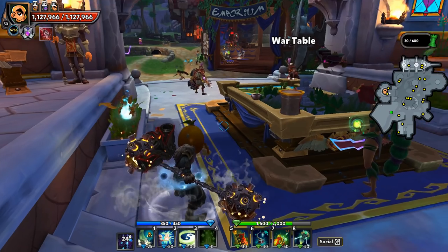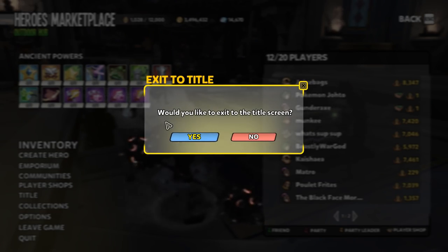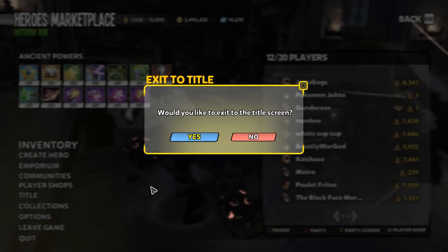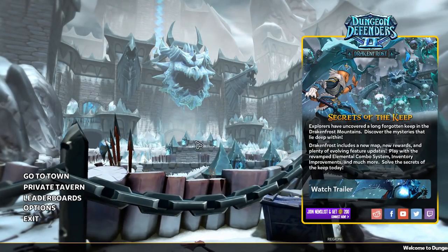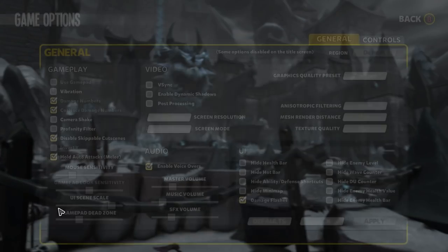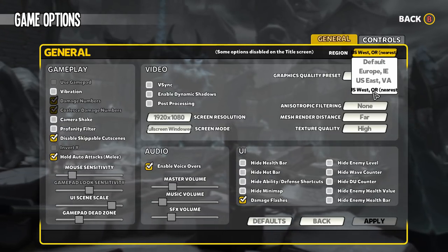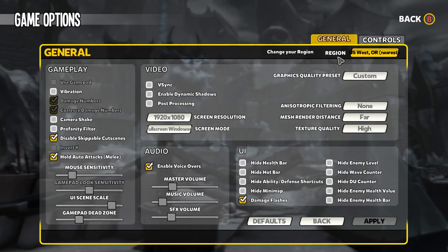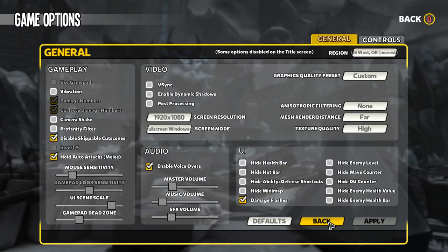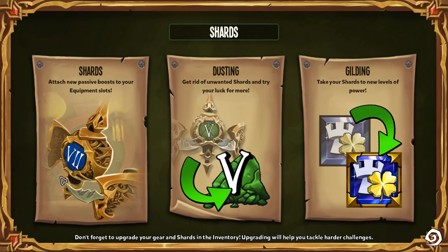A few important things to note: first, you have to be on the same server. To check, exit to the title screen — not all the way out, just to the title screen. From there, go to your options and check what server you're on. In this case I'm on the US West server. Make sure your friend is on the same server, then you can both go back into town.